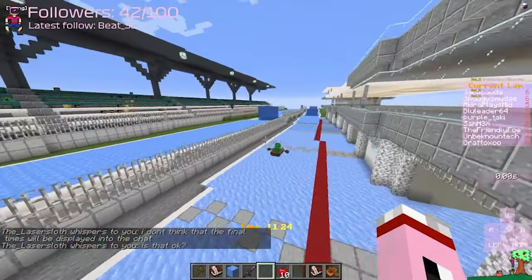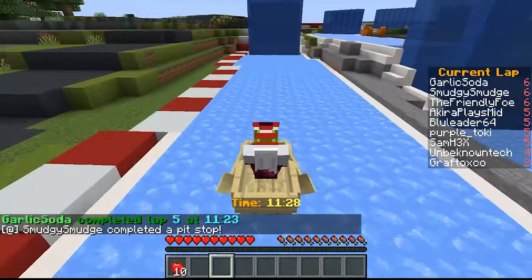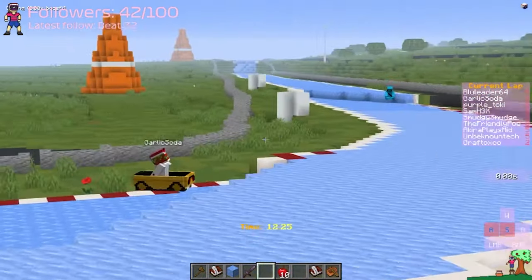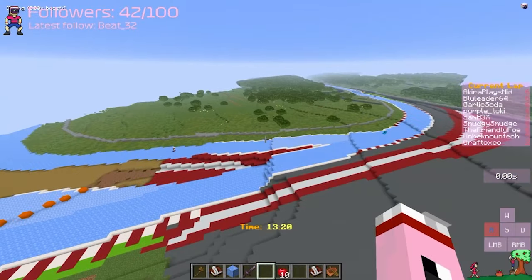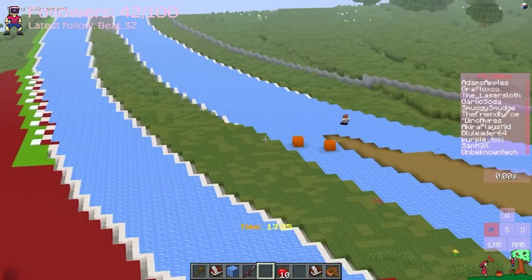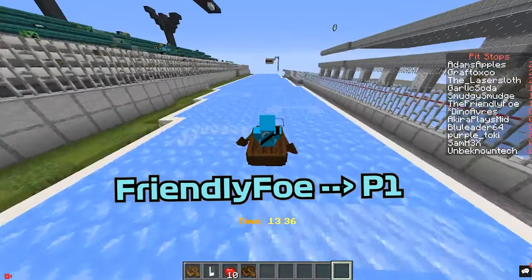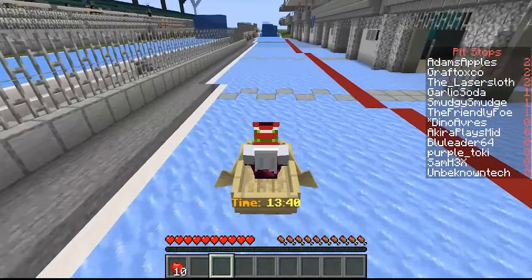This is really the race here between Garlic and Friendly — who is going to be able to really come out on top? It's an interesting matchup with Garlic Soda right now. Garlic Soda going for his second pit stop, and yeah, that knocks him off right there. As you can see, this gives back the lead of the race to Friendly Foe. Garlic Soda is definitely going to have to make some quick moves here if he wants to lead the race at all.